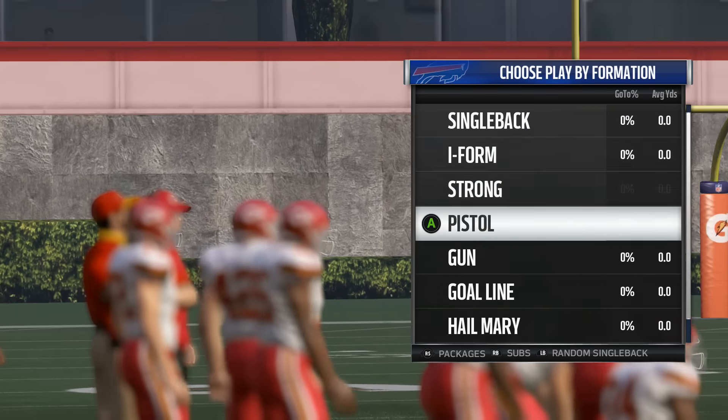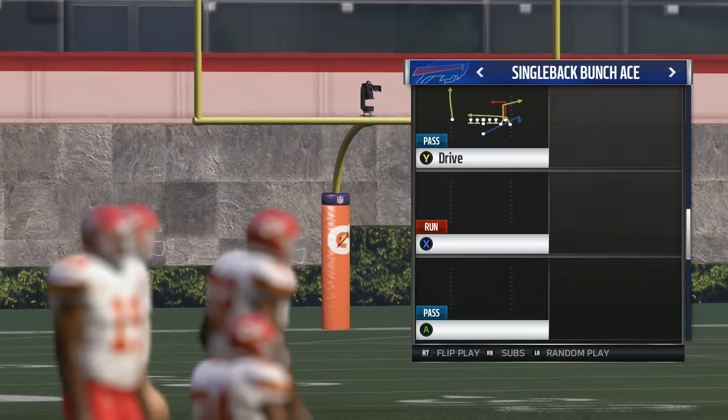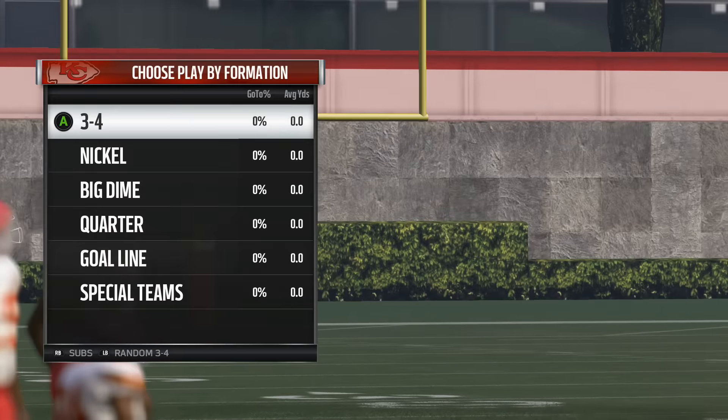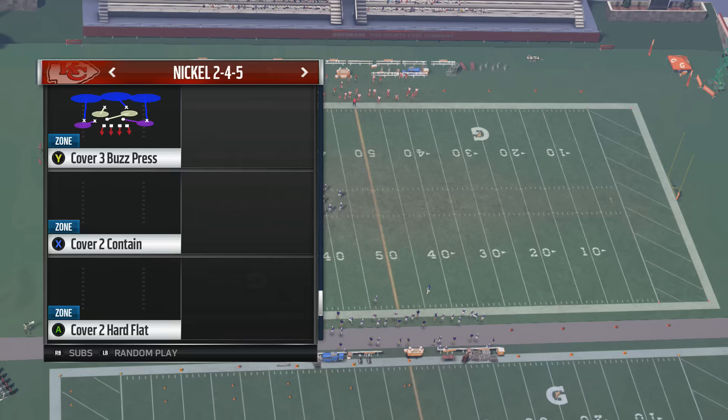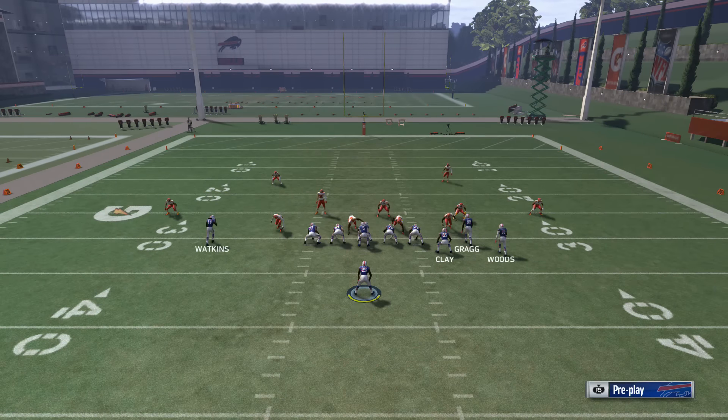What I like most about that play is that most of the routes are little dump-offs but you're staying out of trouble. The biggest thing in this game is moving the ball and not turning it over — fumbles and interceptions can kill you — so that play really keeps you out of trouble.